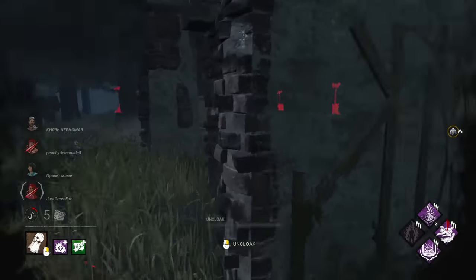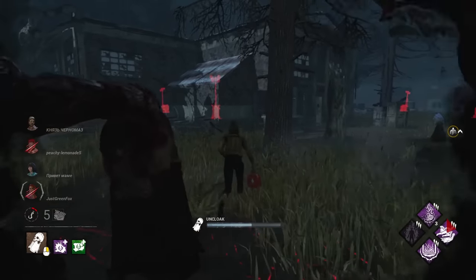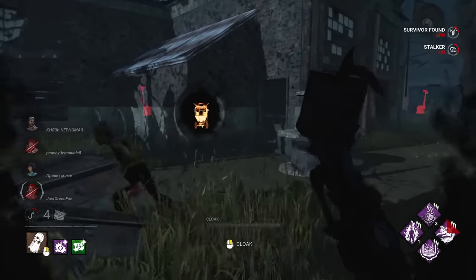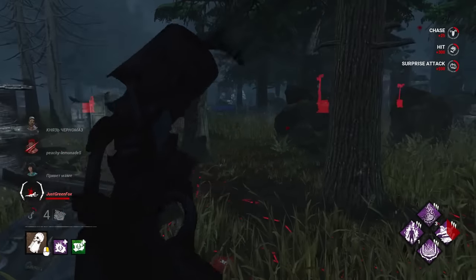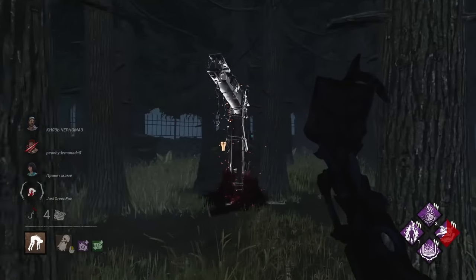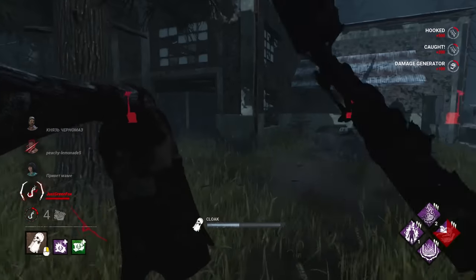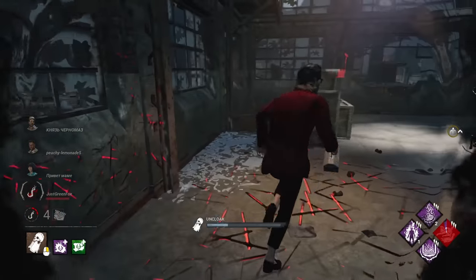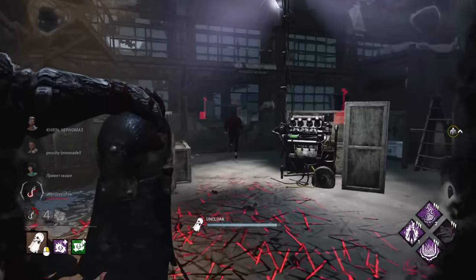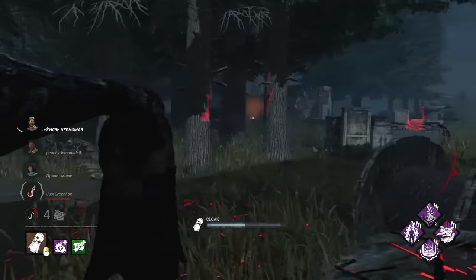I don't think she has anywhere else to go. Vault that — she's dead. She thinks she can run to that window. There's a nice Fire Up stack — even faster. No pallets remain. And here's actually a nice Pain Resonance as well, just in case we want to slow down some gens. That'll help against the gen rush. He gets that window — we can vault out of cloak and it's still really fast.